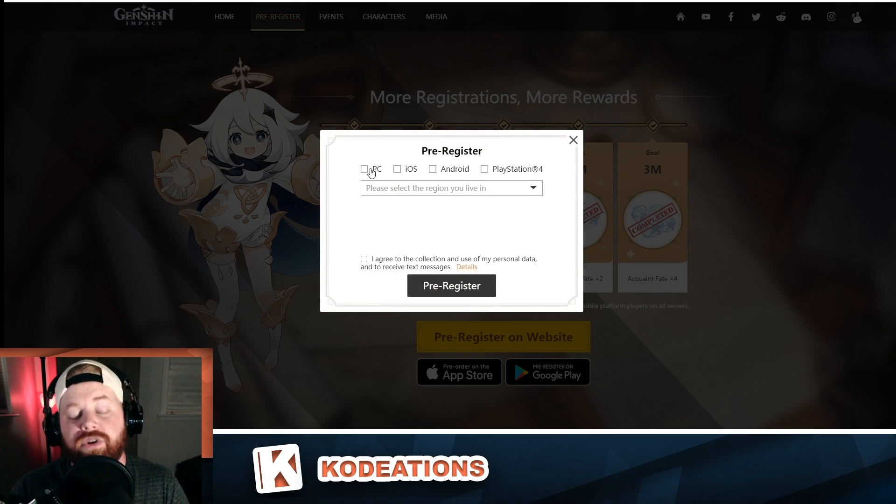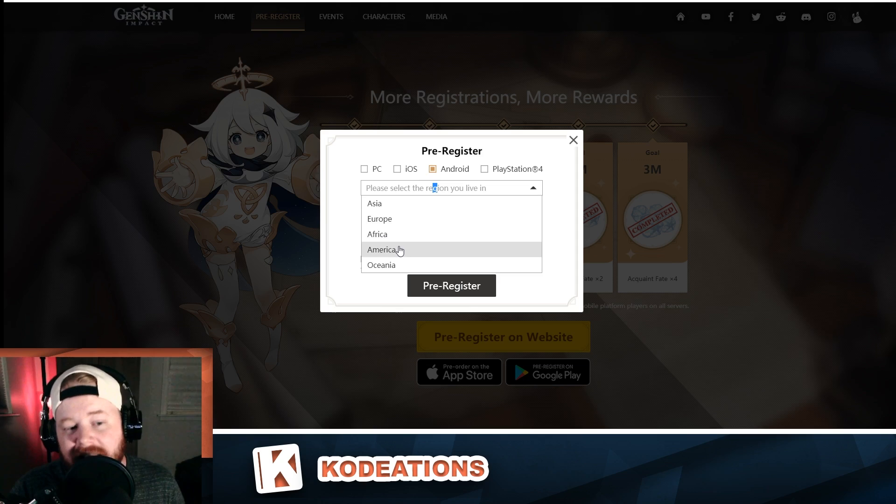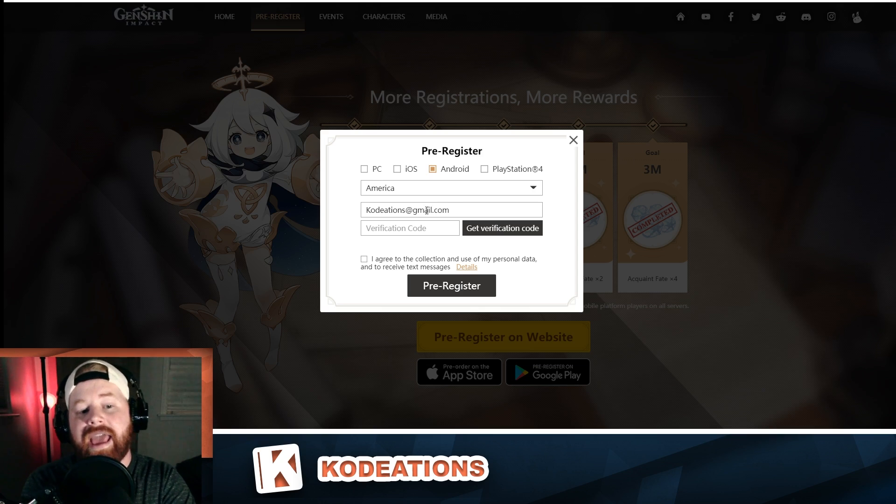What you need to do is click on the second yellow button that says pre-register on the website. Once you click on that, you have an option — you can actually select multiple of these items if you're going to play this game on multiple devices. Otherwise, select the one device that you want to currently register the game on. We're going to go ahead and click the Android button, then click the drop-down button. You need to select whatever region you are currently located in — we are in America, so we're going to click that. If you are playing on a mobile device, it's highly advised that you use the same exact email address that you currently have in the Play Store or the App Store, depending on whatever device you are using, as it allows everything to sync up nicely and avoids potential issues with pre-registration.